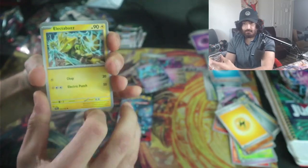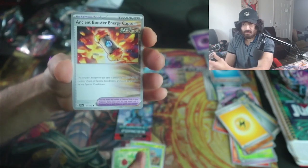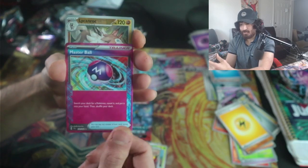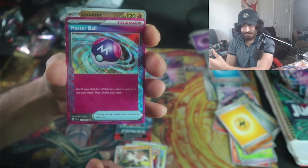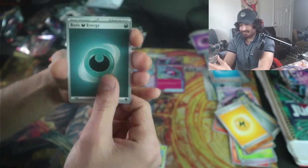So now we just need an A-spec — we need a Prime Catcher, let's get it! Oh my god... there it is — a Master Ball! Master Ball, let's go! It's not the A-spec I was looking for, but it is an A-spec. Not bad!